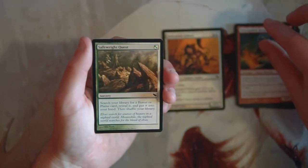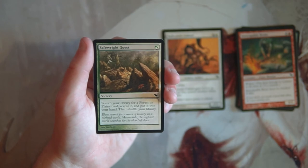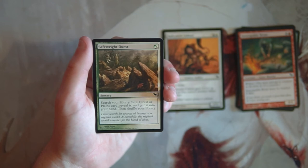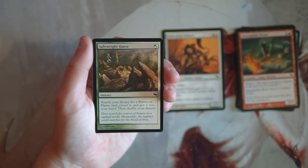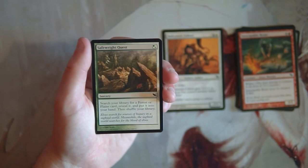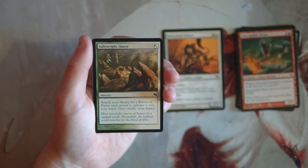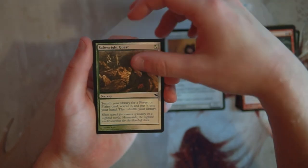Safewright Quest costs a hybrid green or white for a sorcery — search your library for a Forest or Plains, reveal it, put it in your hand, and shuffle. It smooths out your lands which is important, especially in a multi-color deck. It's not great and definitely not an early pick, but if you know you need land fixing, this could be the way to go.